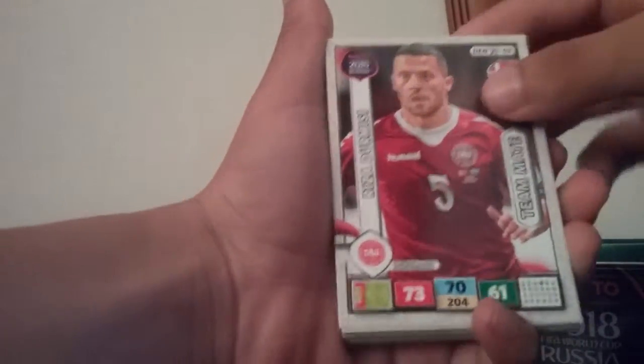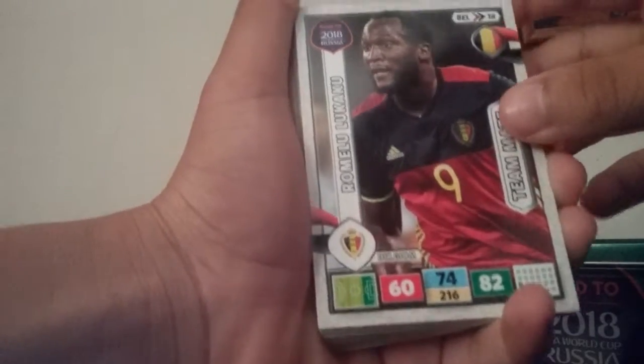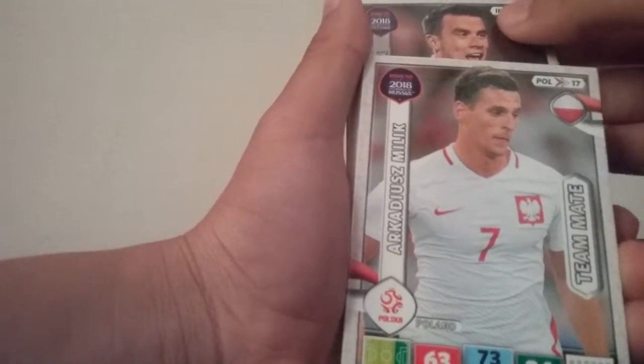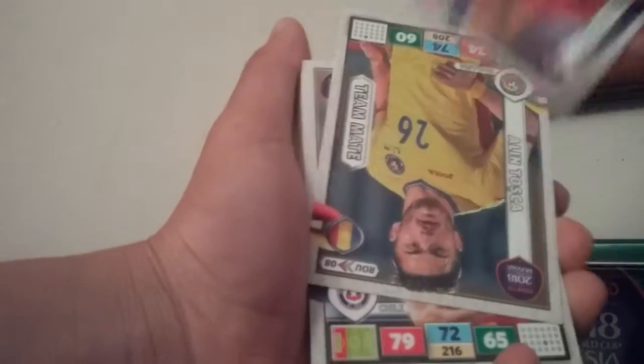Gio Moutinho plays for Portugal, he's a pretty good midfielder. Then we got Camille Glick, Robert Snodgrass, Reza Dumisi, Emil Forsberg, Tomad Vida, Oscar Hiljemark, Romelu Lukaku — pretty nice card right there. Sean Coleman — could always use a good striker right there.